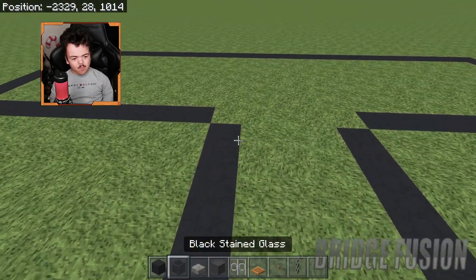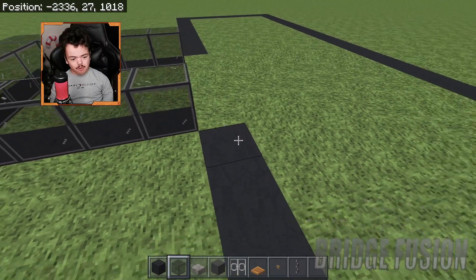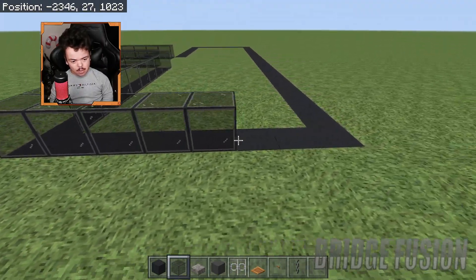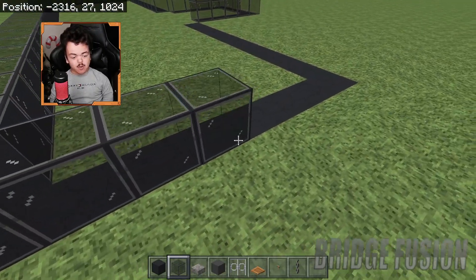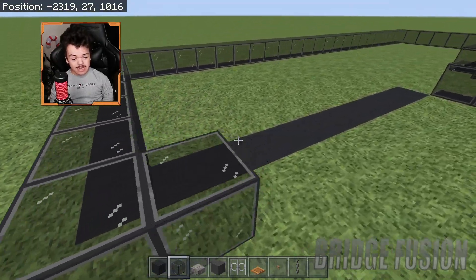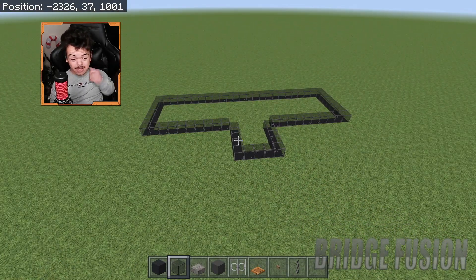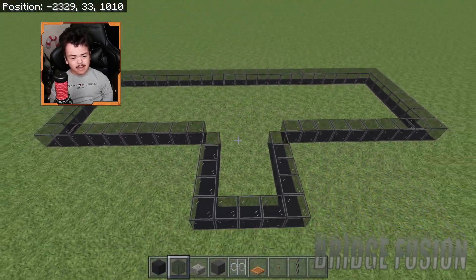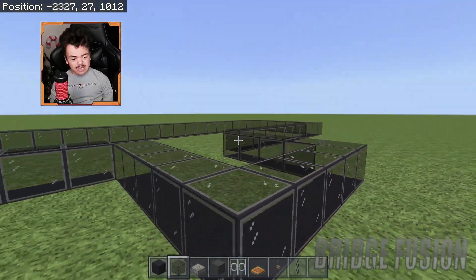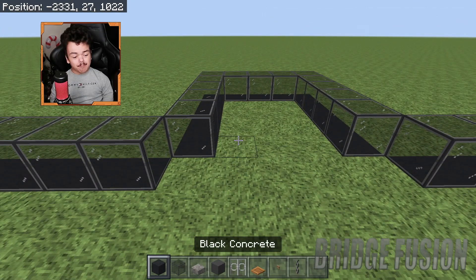On everything we just put down, we are going to put down a row of black stained glass going all the way around the border we just built. As you can see, this is going to be quite a small design, but it can be fitted to your arena however you like. Everywhere you see grass inside, you're going to fill that with black concrete and glass on top — I'll speed that up and be back for the next part.